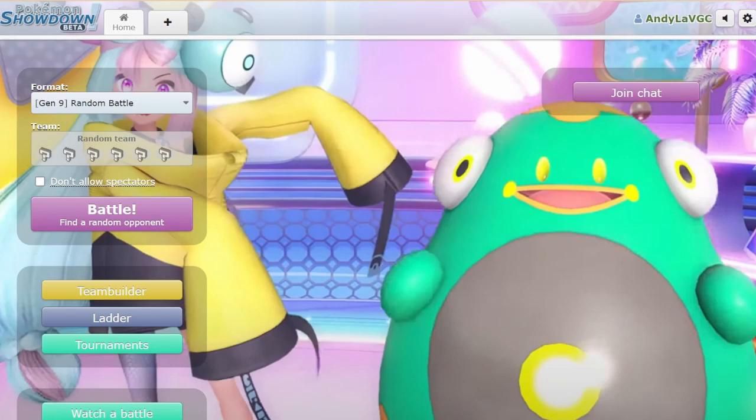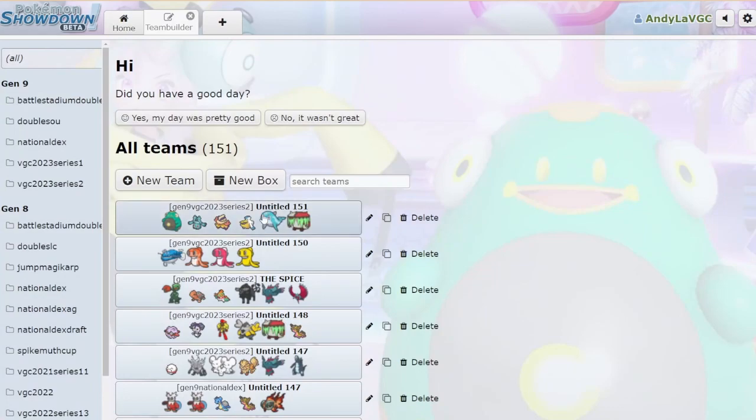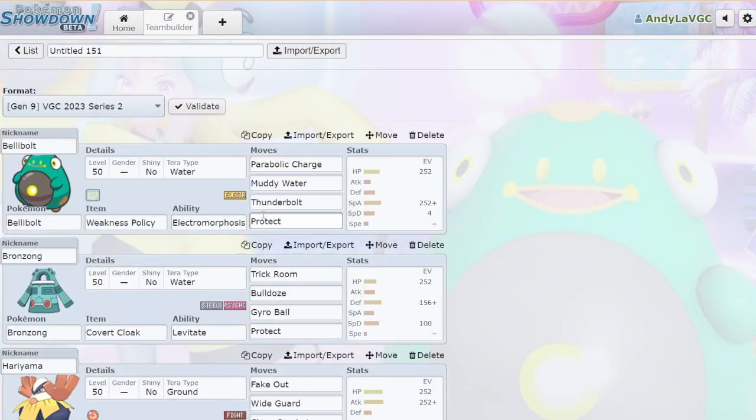Today we're gonna use Bellybolt, because it's a funny, cool Pokémon. And it does exactly one thing, I think. I was at work the other day just testing random stuff — that's where the weird Iron Jugulus team came from that everybody is so polarized about. It's not good, it's funny. That's like 90% of the teams I make. Get with the program.